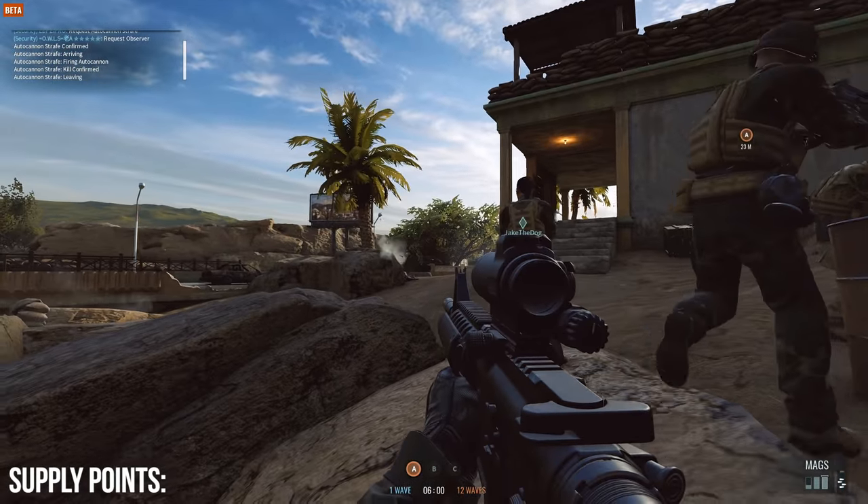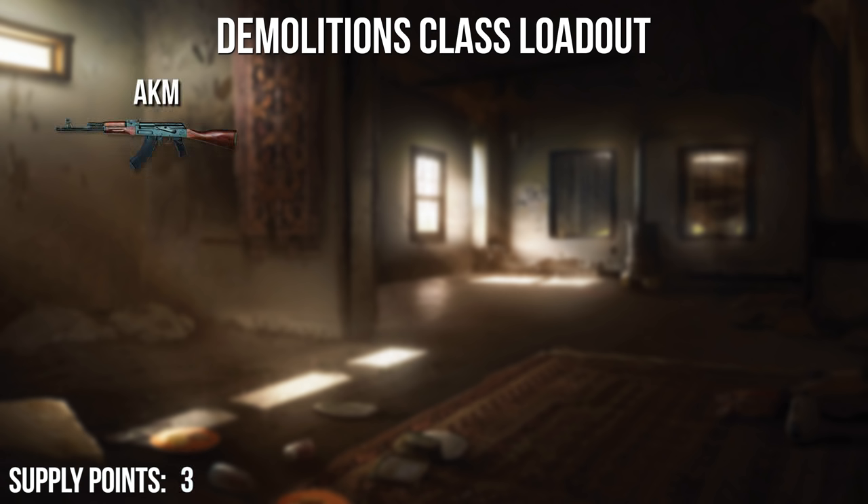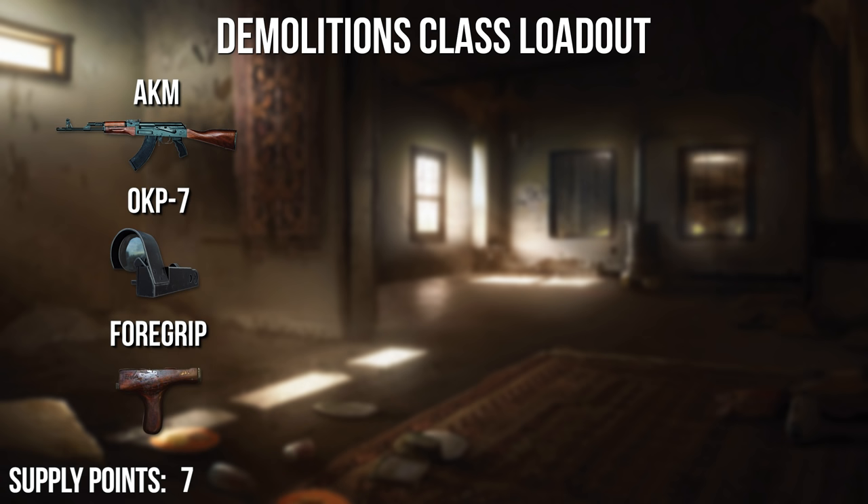Here is an example loadout for the Demolitions class. For the primary weapon we will pick the AKM, which only costs 3 supply points. We will equip an OKP-7 sight for 1 supply point to acquire targets more easily. To reduce recoil, we will attach a foregrip for 3 supply points. We will pay one more supply point to equip a light carrier for more ammunition and grenades.